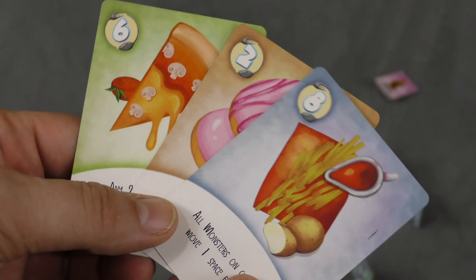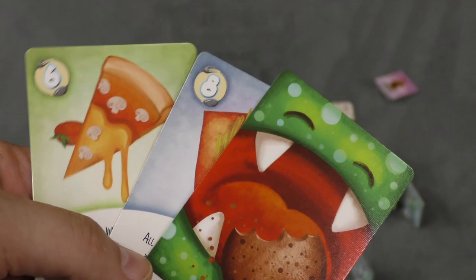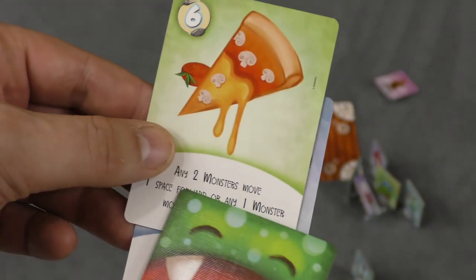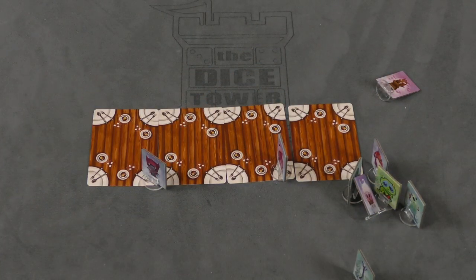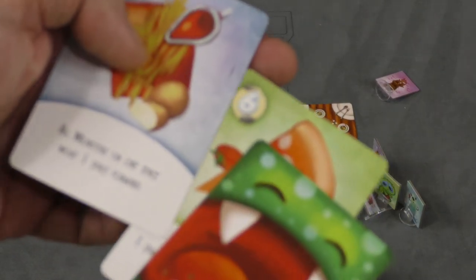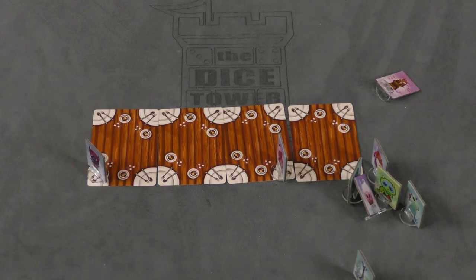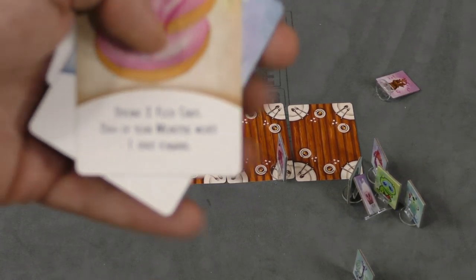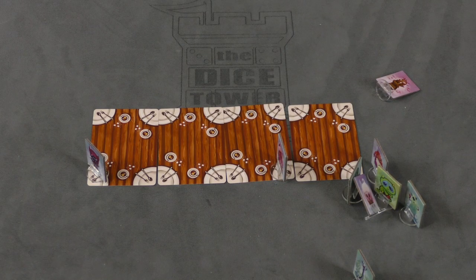Then you can't be above fifteen, so you take one of the cards and turn it face down. Maybe I'll turn down the two. Am I below fifteen now? I am. So then I can activate the special abilities. This one says any two monsters move one space forward, or any one monster moves two spaces forward — I'll take Geoffrey and move him two spaces forward. The other one says all monsters on one space move one space forward. And if I had kept the two, it would have been: discard two food cards, then each of your monsters moves forward one space. There are all sorts of cards in the deck you'll be able to play.